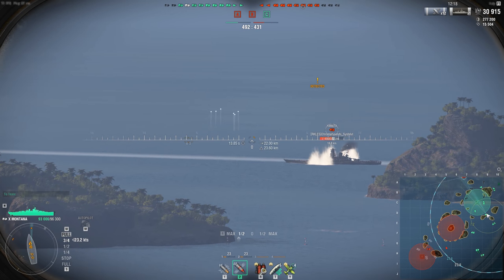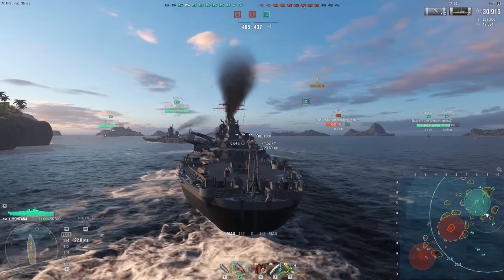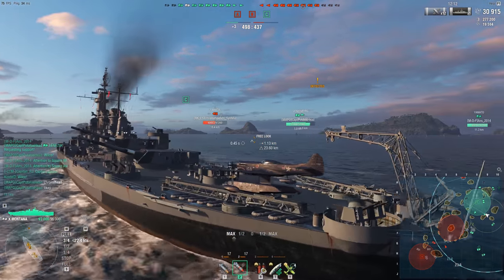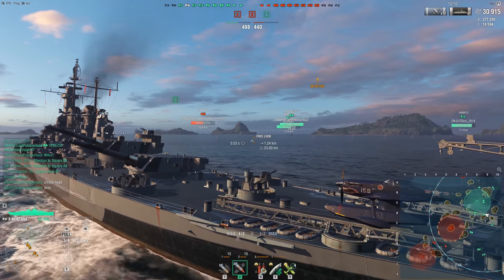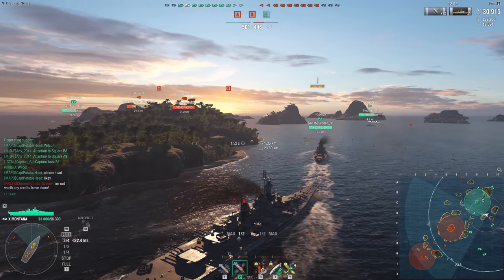The Tier 6 New Mexico is a fantastic ship — 12 fourteen-inch guns that are fairly accurate for Tier 6, and tanky as heck. There are times when I'm in a Tier 8 ship fighting against a New Mexico and I still have trouble citadeling it, because the thing is just so well armored, and if they angle correctly, they will just laugh at you most of the time.